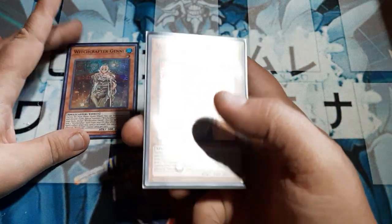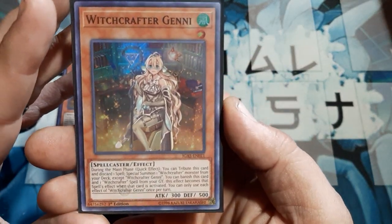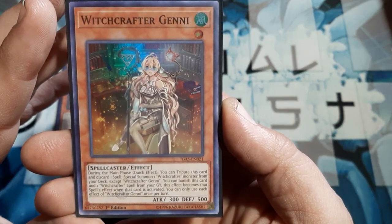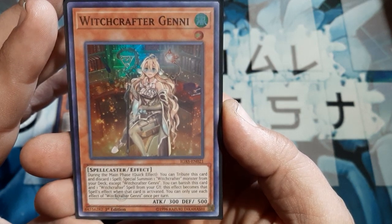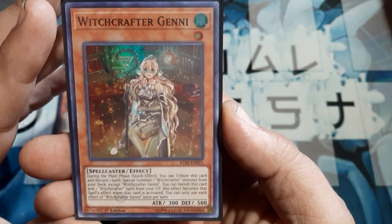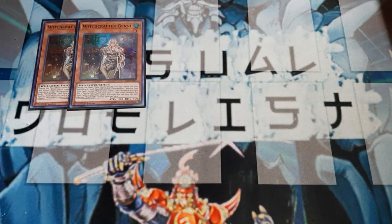We're going to start with two copies of Jedi. During the main phase, there's a quick effect: you tribute this card, discard one spell, and special summon one Witchcrafter from the deck with a different name. You can also choose to banish this card to add one Witchcrafter spell from the graveyard, and this effect becomes that spell's effect when that card is activated. Each effect is once per turn. Very good — this is going to help us cycle and get a few more spell effects, but only the Witchcrafter spells, so do keep that in mind.